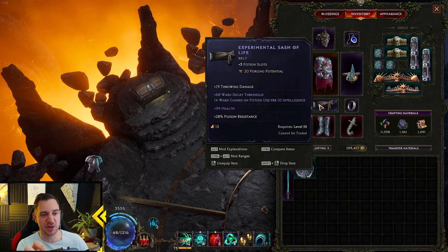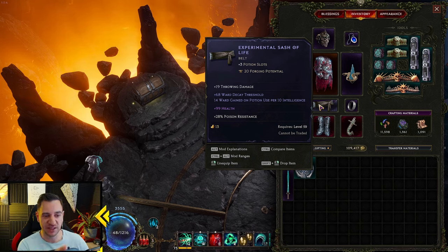This one is an exalted experimental sash — very nice. I only took this because of the health and the ward decay threshold, because that gives me more ward. The other affixes aren't that great — I might find a better belt.